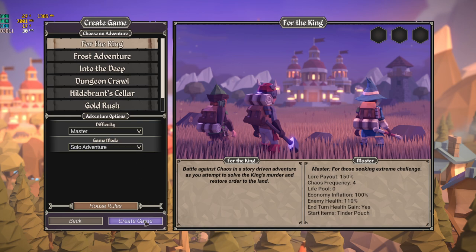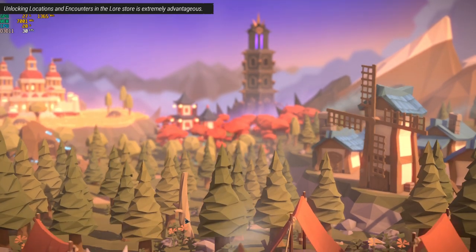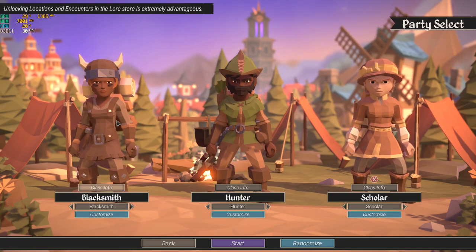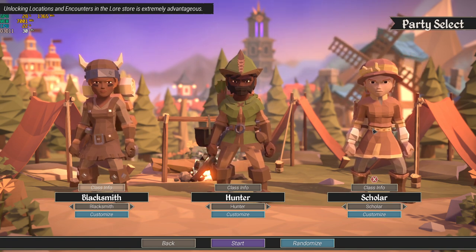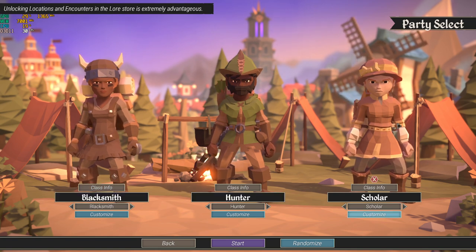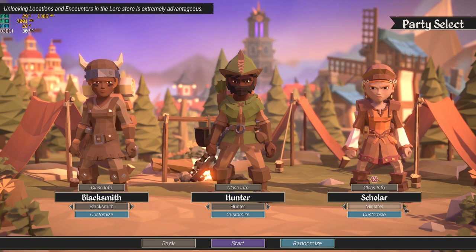Once you start the game, you're allowed to choose three characters. If you're playing co-op, each character will be controlled by another player, giving you the ability to coordinate with others. There are different classes available — Blacksmith, Hunter, Scholar — as well as others, some locked and some not.